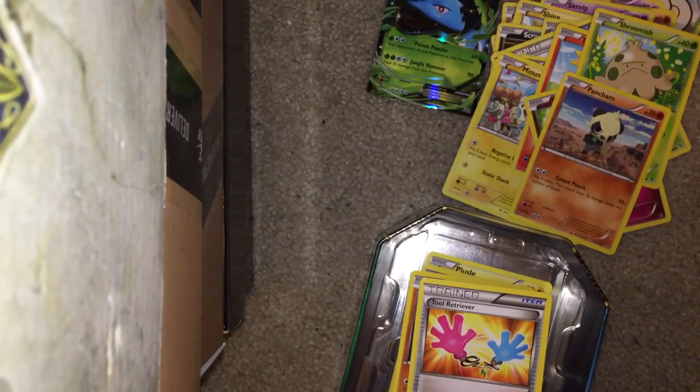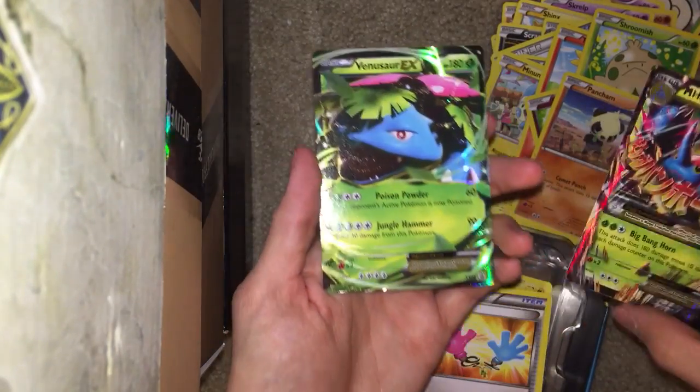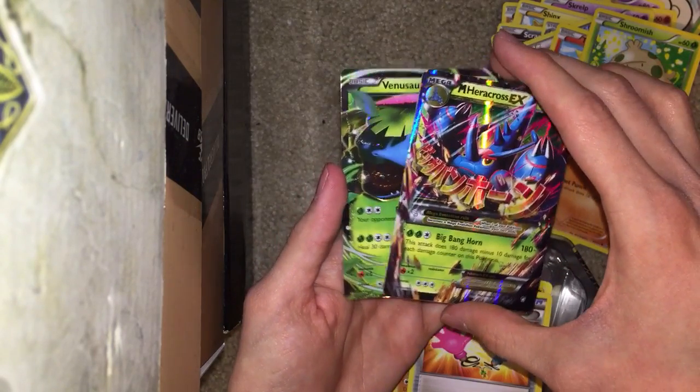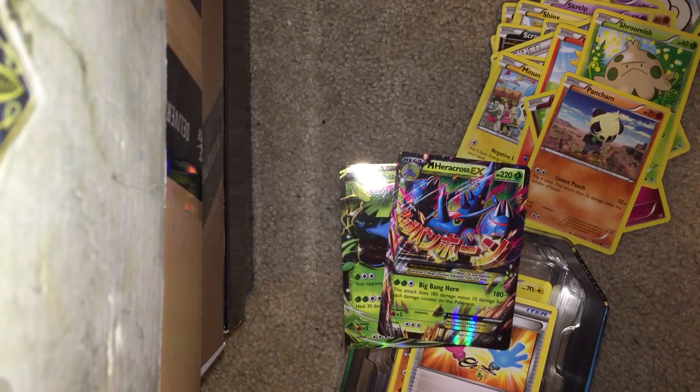Overall, awesome pulls out of this tin. Obviously we got the EX Venusaur promo and the Mega Heracross, so really happy with these Walmart pulls today. Until next time guys, make sure to like, subscribe, and comment. I will see you guys later with more collectible unboxing. Peace, guys.